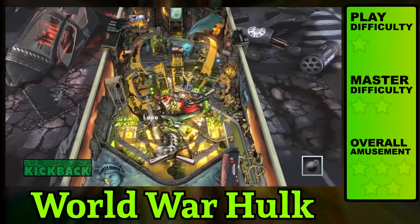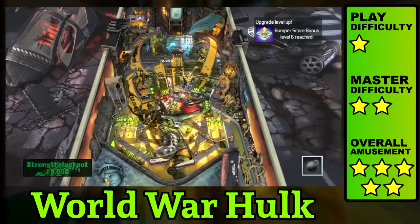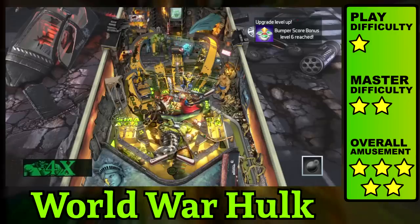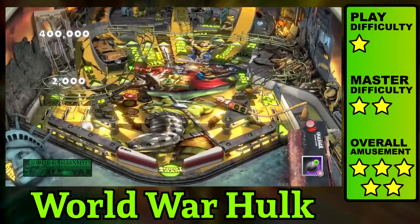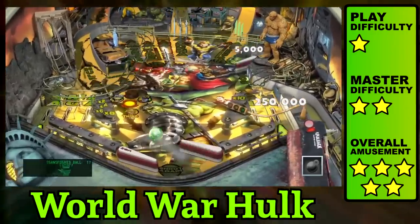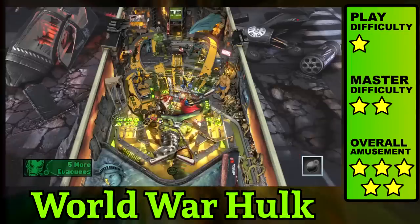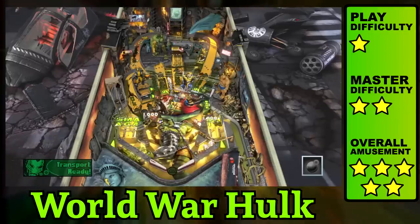World War Hulk brings all the elements of a noob table together for a seamless experience. Ramson orbits flow naturally throughout the landscape, sending you back as perfectly as you entered, and creates a fluid rhythm that everyone can appreciate. The four main missions can be accessed by slamming the cage five times and choosing one with a flipper. They aren't difficult, but they aren't a pushover either. Evacuating Manhattan is a fun distraction, and starting this mode a second or third time adds an extra ball, making high scores even easier.